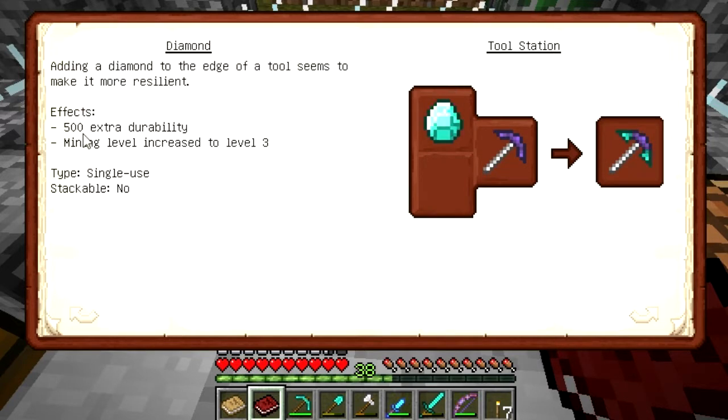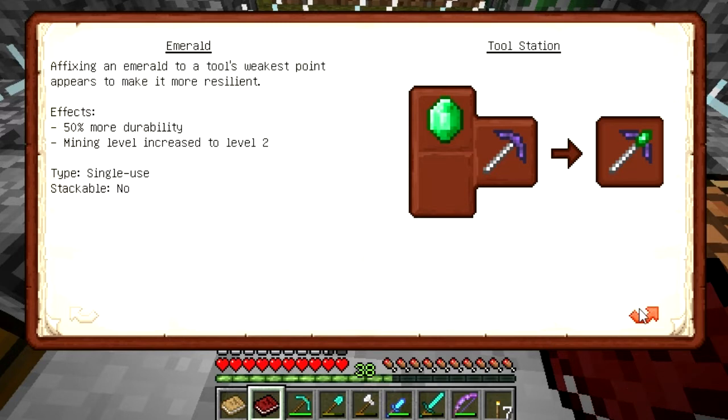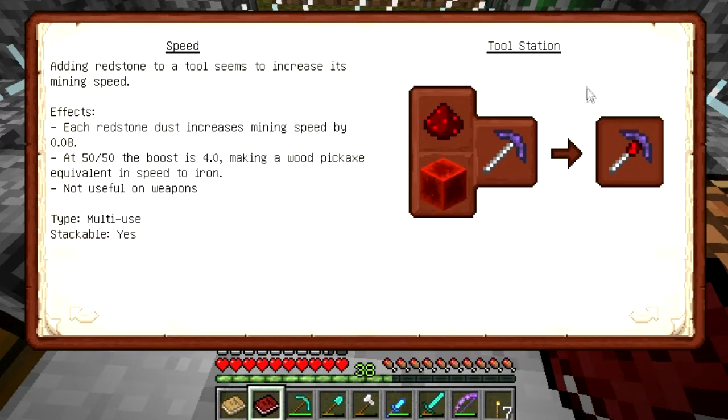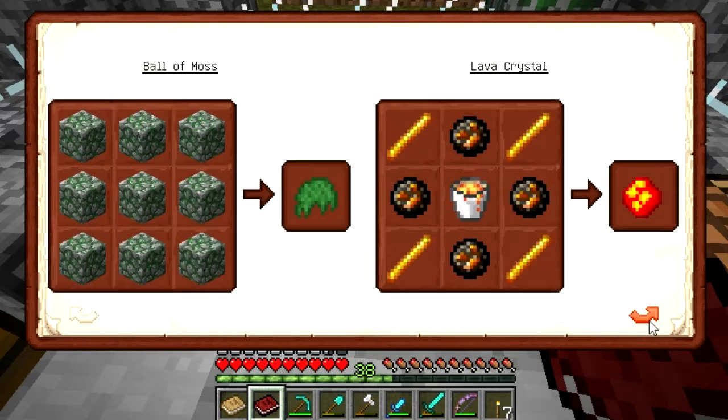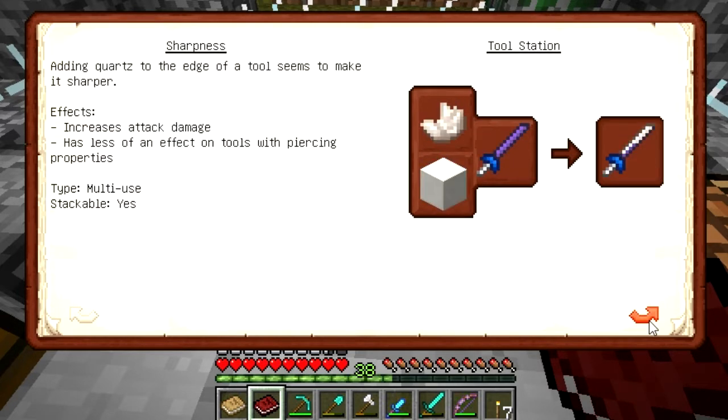So we've got diamond which adds 500 extra durability, we've got emeralds, we've got speed. If you've got a pickaxe you can put redstone on it. Auto repair slowly repairs itself. Is there anything that adds damage?